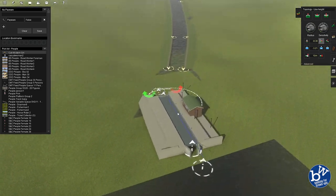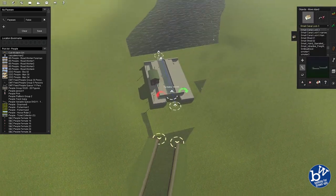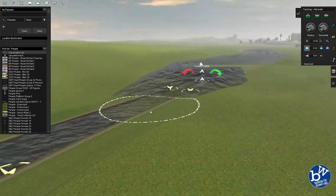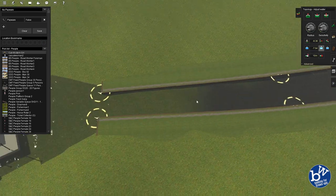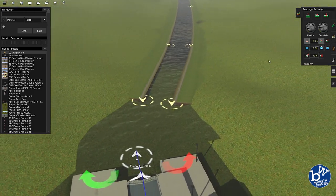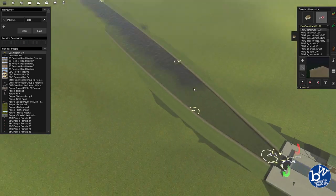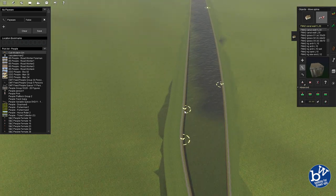Back to the canal. I put a canal lock in — there are two heights of water, though at the moment they're the same height. There's no get-tool for the water height, you just have to play with it. Once you change the height of the water, everything on that water changes — so boats in Milltown may now be submerged. Hopefully not.